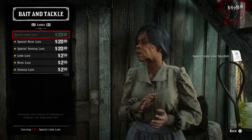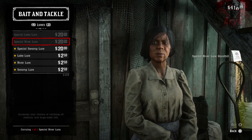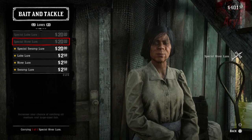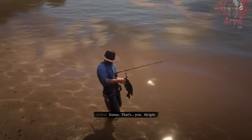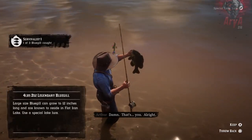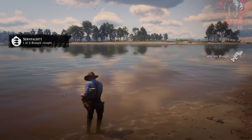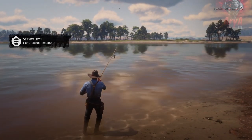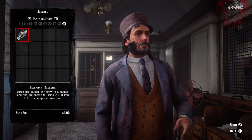There are different kinds of bait and lure — river, swamp, and lake lure — and also special river, swamp, and lake lures designed to catch larger and legendary fish. Yes, there are legendary fish as well, which you have to unlock by activating a side quest. Once you get your hands on the legendary fish you want, you need to — no joke — mail it out at the post office and you will receive different rewards.